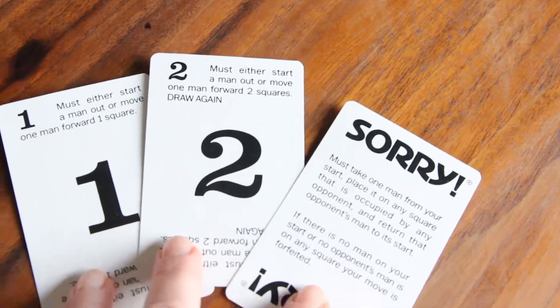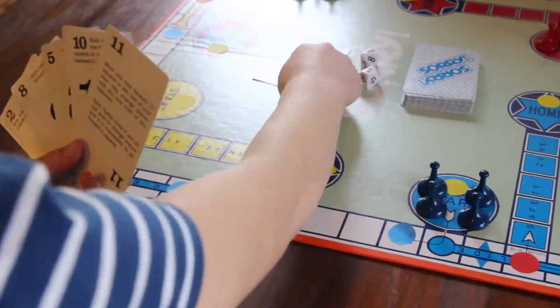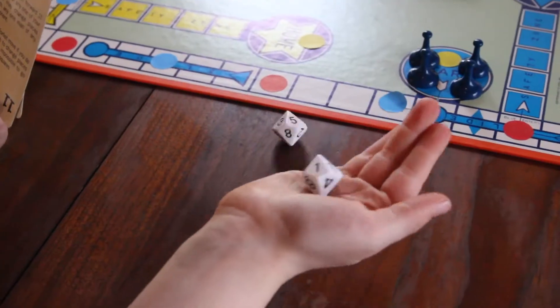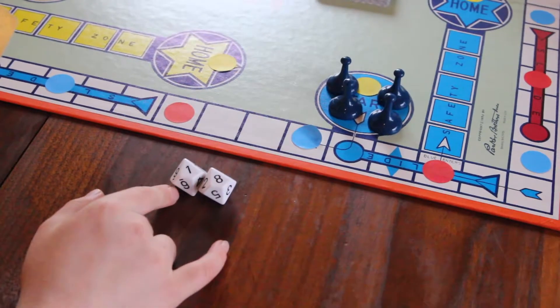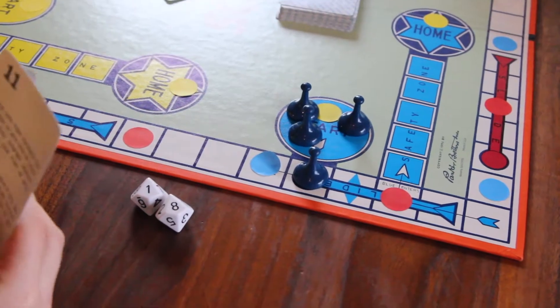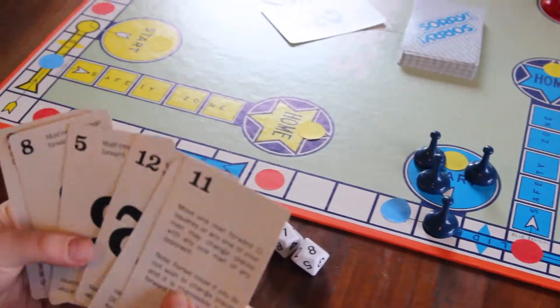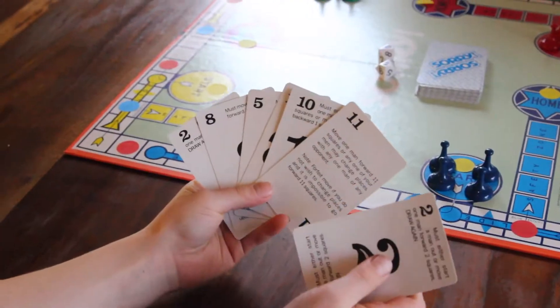A one, a two, or a Sorry card is needed to exit the start area, but since there is also a yellow sticker on the start area, the player must also roll the dice and multiply the two numbers correctly within 10 seconds in order to move. If the problem is not answered correctly, the player does not move, but does get to keep the original card that was played.